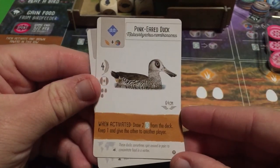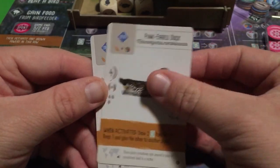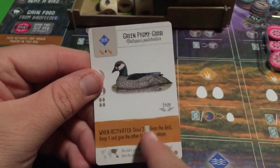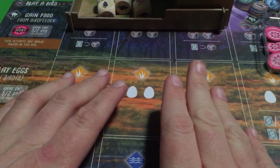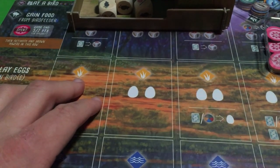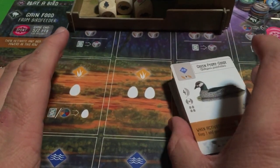The Pink Eared Duck: draw two cards from the deck, keep one, and give the other to another player. The Green Pygmy Goose has the exact same ability. And that covers all the when-activated birds in the Wingspan Oceana expansion. Tried to get through it as fast as possible — just barely over 25 minutes.